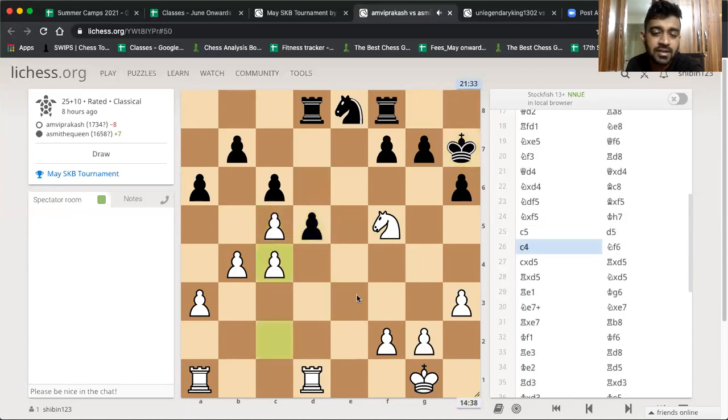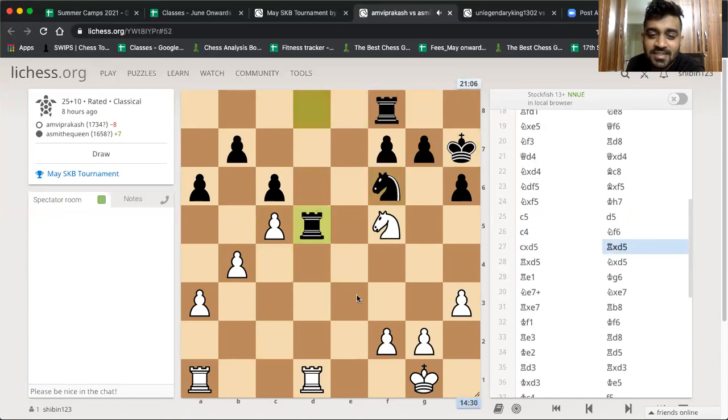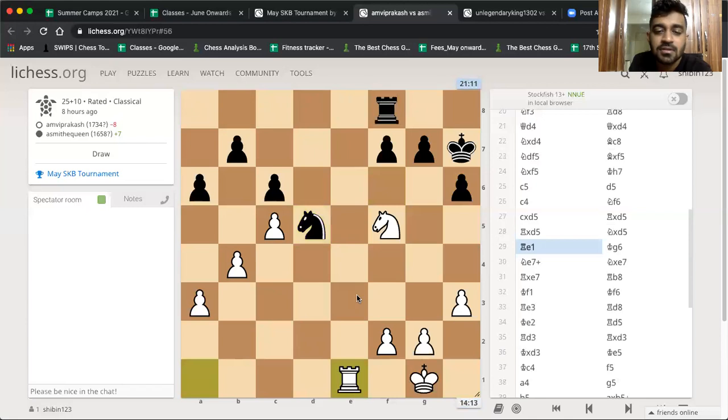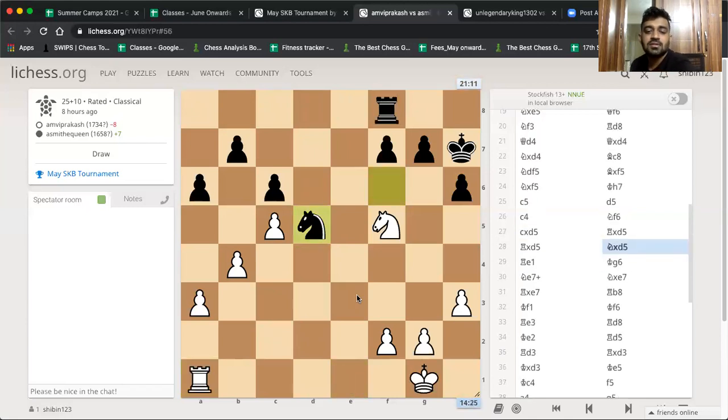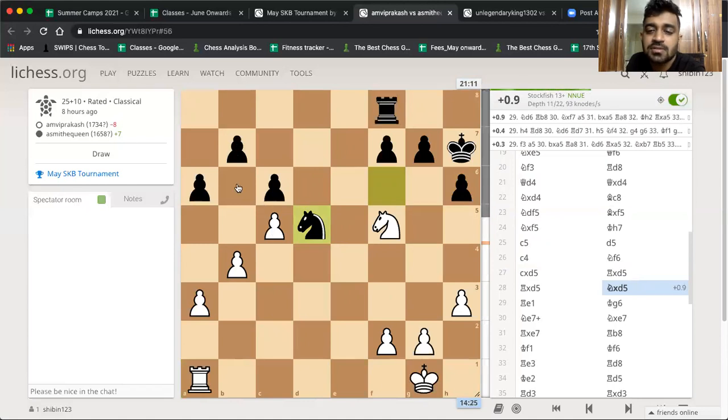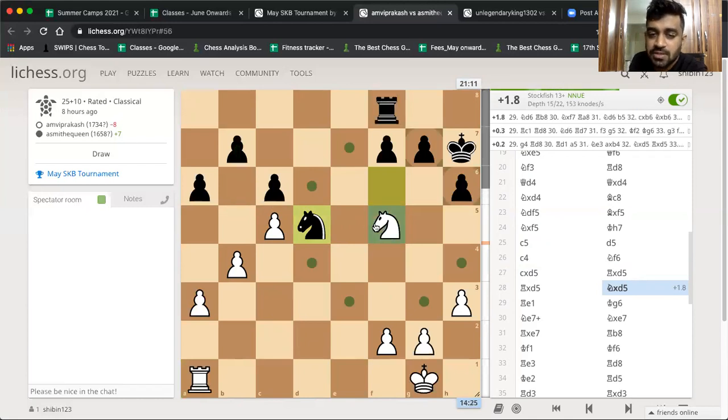C5 allows d5, blocking out d5, but then c4 again. Knight f6, takes takes, takes takes — this is now good for white. Knight d6 is there, bring the rook to e1. Knight d6 — f7 pawn is under pressure, b7 pawn is under pressure. How will black defend? She didn't play knight d6 — if she had played knight d6, she would have probably won a pawn. Knight d6 would have got her the pawn. I don't know why she didn't go for it.